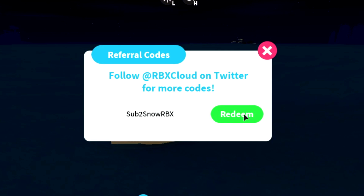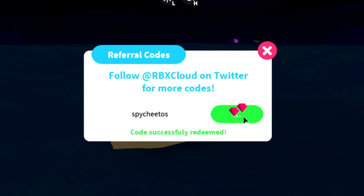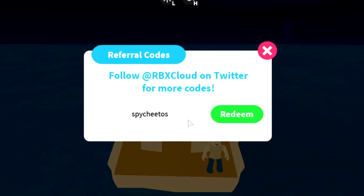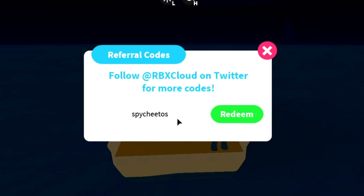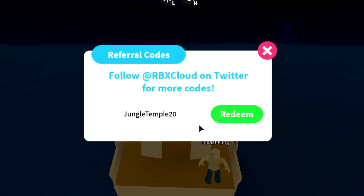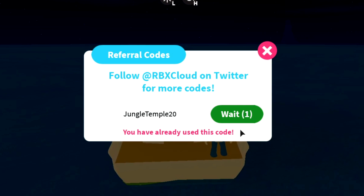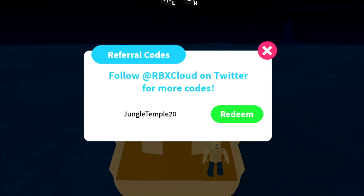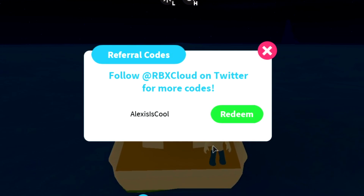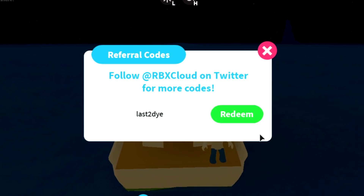After that, 'subtosnowrbx' — click redeem, boom, another 10 gems. Then 'spicycheetos' — click redeem, and that's 20 gems, not 10! After that is 'jungletemple20' — I already used it but you guys can see it does work. Remember, if I already used it, that doesn't mean it won't work for you. The next one is 'atlasttoddie' — that'll work for you guys. Don't worry.